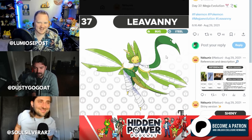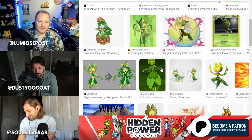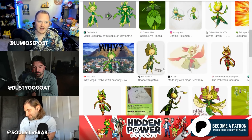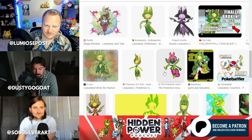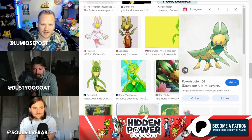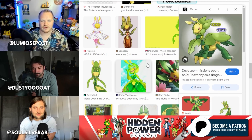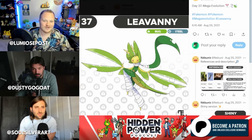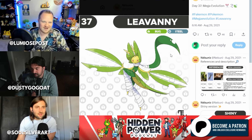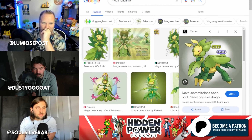Leavanny makes clothing, so for its Mega you could have it weave itself an outfit. The megas are always like super saiyan Pokémon, so make Leavanny weave itself a cape or armor. There's one that has armor that looks incredible. I definitely wouldn't change its type — I'd keep it Bug/Grass.